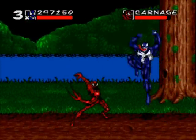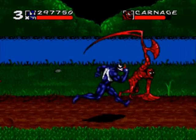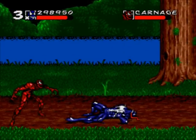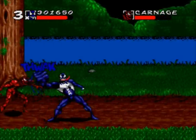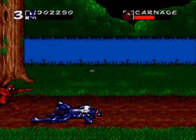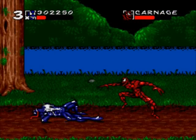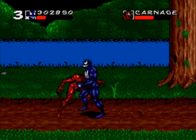Trying to get a combo on Carnage is really hard because he moves around so much. His attacks are very powerful so you don't want to get hit by them. If you get a power hit, you can do some serious damage to him — it's the only way to do damage to him anymore.